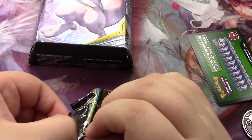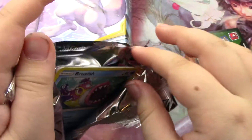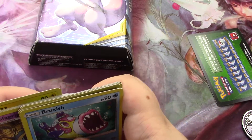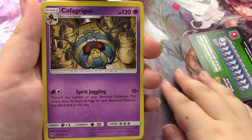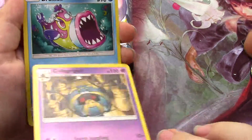And next, Lost Thunder pack. Alright, green code again. And I always put the rare on top. Cofagrigus.